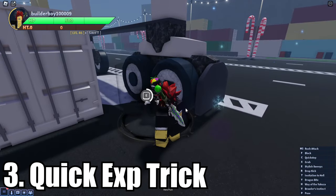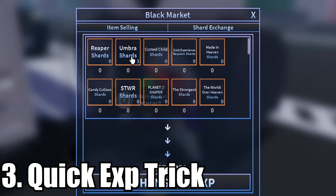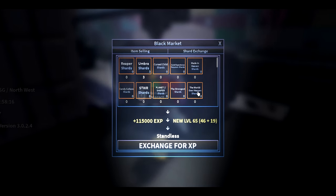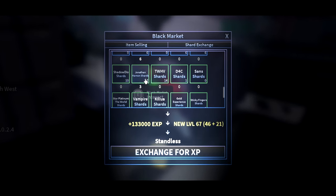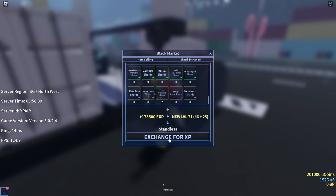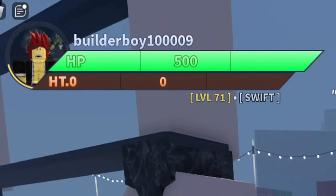Here's a quick EXP method. Go ahead and find the black market, then go to the shard exchanger. Select every single banner shard you got and go ahead and exchange them for EXP. Boom — level 40 to 71 instantly. That is crazy.